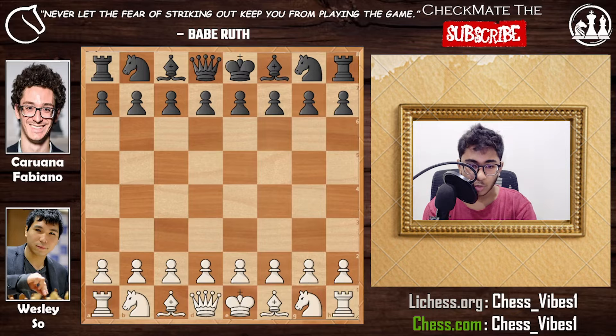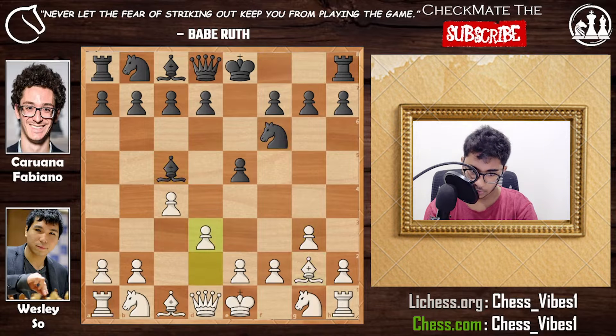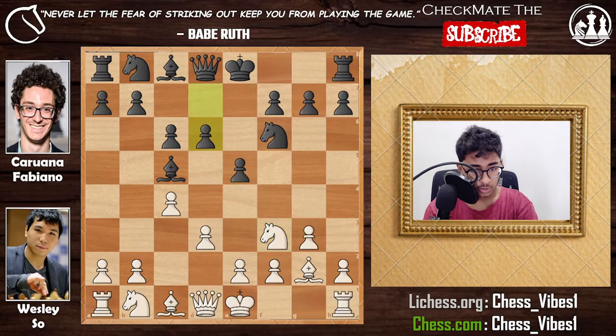Wesley So with the white pieces started with 1.c4, the English Opening. Caruana Fabiano with the black pieces replied with e5, g3, knight to f6, bishop to g2, bishop to c5, then d3, c6 — planning to play d5 and take control of the center. White played knight to f3, developing the pieces and hitting the pawn on e5, so black defended it by playing d6.